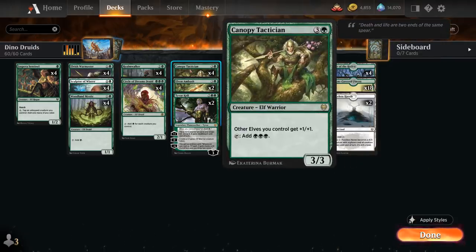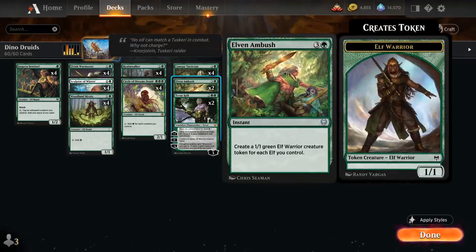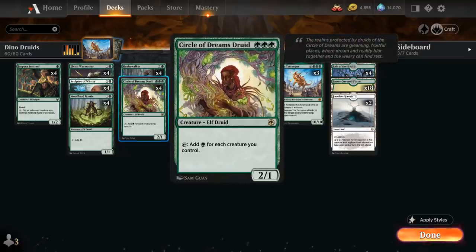At 4 mana we've got Canopy Tactician — this is our lord, giving other elves plus 1/plus 1 and also tapping to add triple green, so another excellent way to ramp into our dinosaur. Then we've got two copies of Elven Ambush, a 4 mana instant creating a 1/1 green elf warrior creature token for each elf we control. This is a very powerful way to completely go off with our Circle of Dreams Druid.